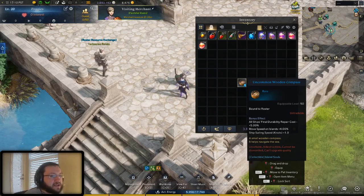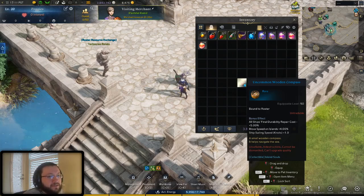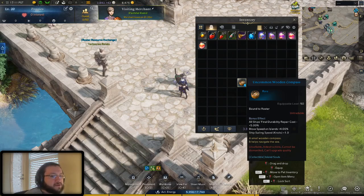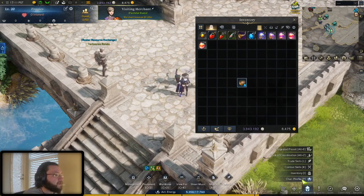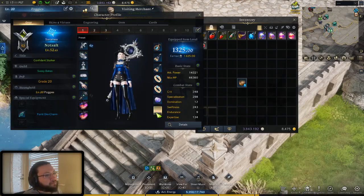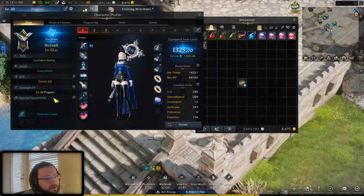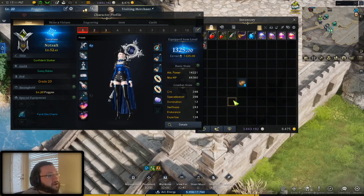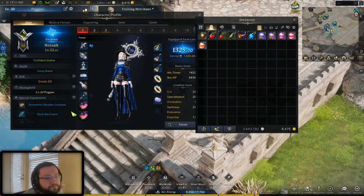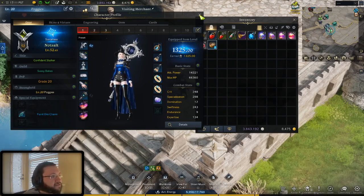Very much like the charm, this is actually the first version right here. As you continuously work on your island tokens or island souls, you'll be able to get a certain material that allows you to upgrade your compass to a better version with better stats. It goes on your equipment screen just like the charm does — go to the profile, you'll see special equipment, and this very first slot is for the compass.